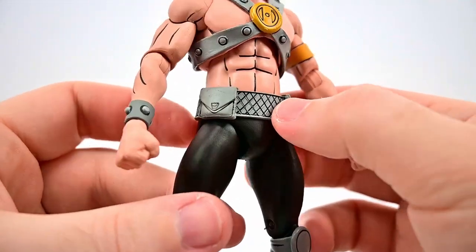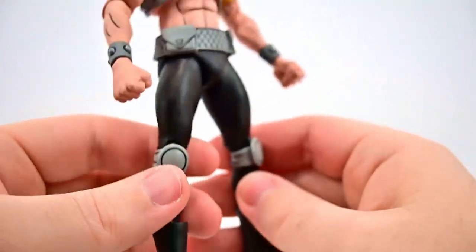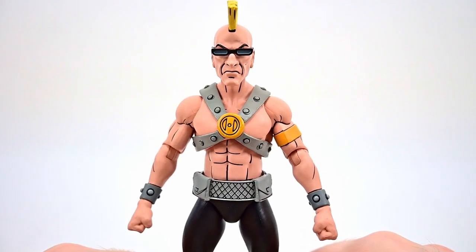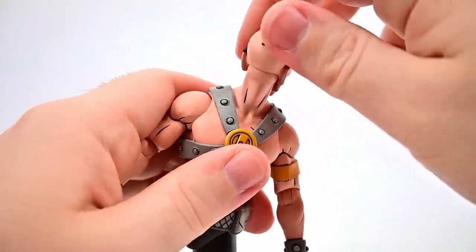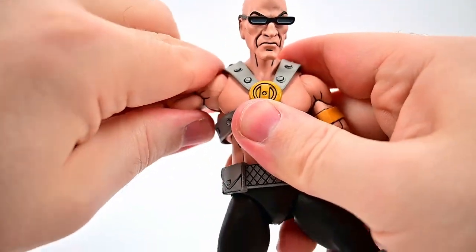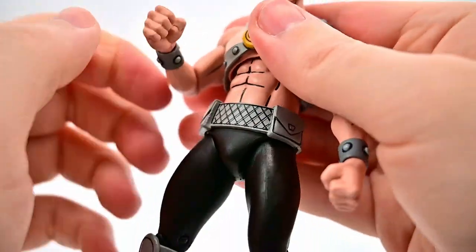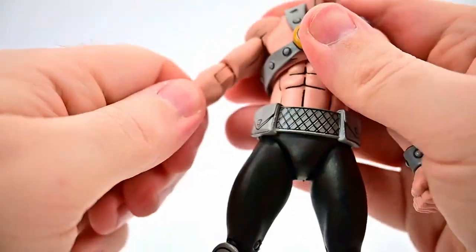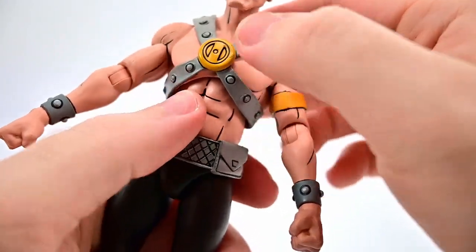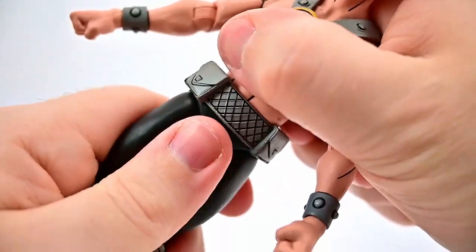He has a harness on his chest that's loose and can move around, bands on his arms and wrists, a belt around his waist with pockets and nice details, black leather pants, knee pads, and black leather boots. He looks very gang-ish — very much the 90s punk gang aesthetic. Movement-wise his head twists all the way around and looks down and up. Shoulders go up and rotate around, with single elbow joints bending to 90 with rotation.